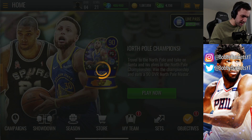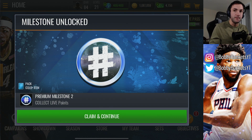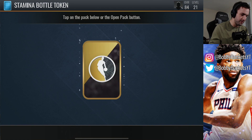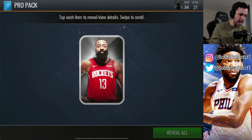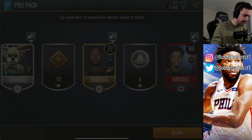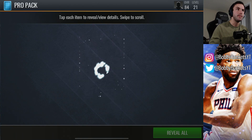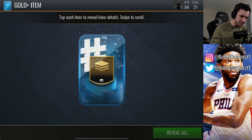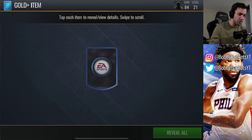We've also got our passes unlocked — we get our stamina bottle token, our pro pack, another pro pack. If you have the premium pass, you get the free level rewards as well as the premium rewards, which is nice. 200 NBA cash, 10,000 coins, gold-plus item — we're going to have a lot of stuff to open. We got pro packs. We actually get a preseason top performer — I didn't even know those could be found in pro packs, so that's pretty dope. We also got a court item, plus 8% coins United Center.